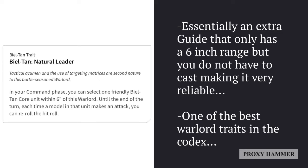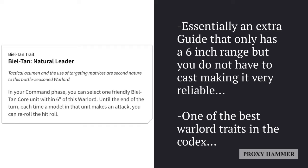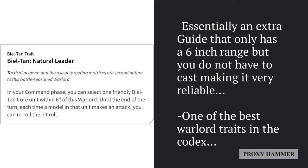The first thing we're going to look at is the Bealtan trait, which is called Natural Leader. I actually think this is one of the best Warlord traits in the entire Codex, because it essentially gives you an extra Guide you can use within 6 inches on a friendly Core unit — that unit can re-roll all hits in shooting and close combat for the rest of the turn. Because it's not a psychic power, you don't have to roll to cast it and it can't be denied by enemy Deny the Witch, making it very reliable every single turn.